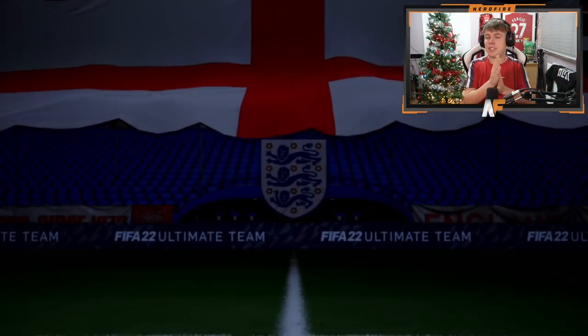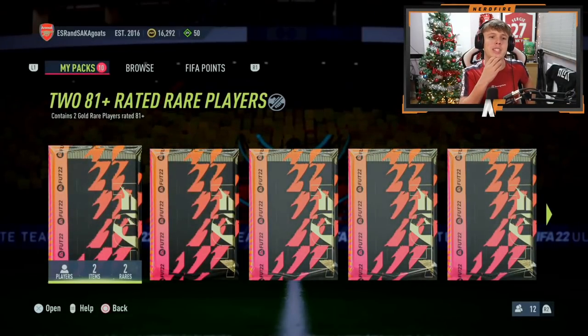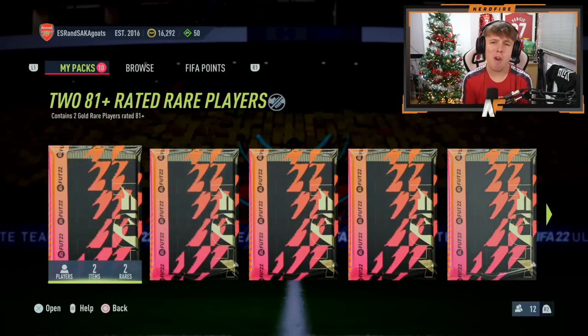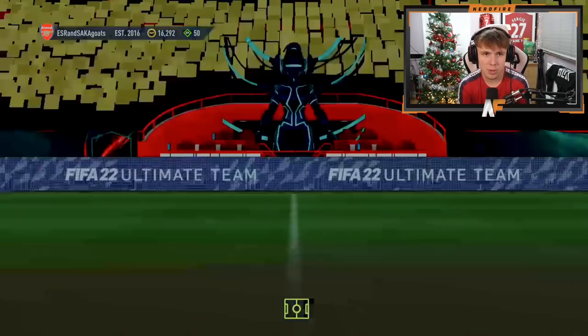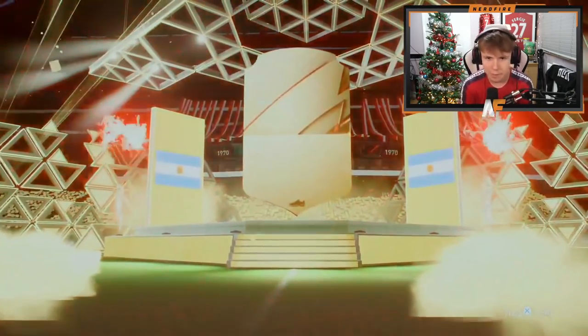Shout out to my boy Mr X Lost Mafia - he's also got 10 of these 81 plus upgrades. Hopefully his luck can be a bit better than mine because we got only one walkout out of 10. Show us a Foot Versus ice card and we'll be happy. His first one is boards - it's Kramaric. Next one is boards too - it's Campos. The same player I got in my second pack.